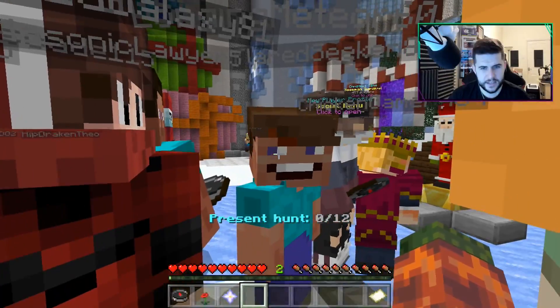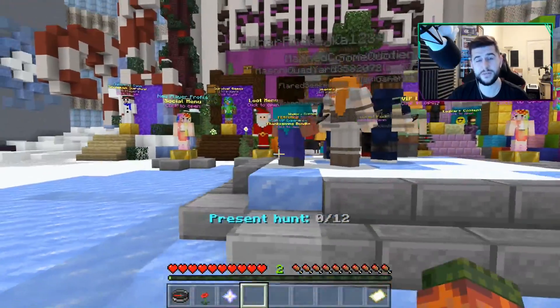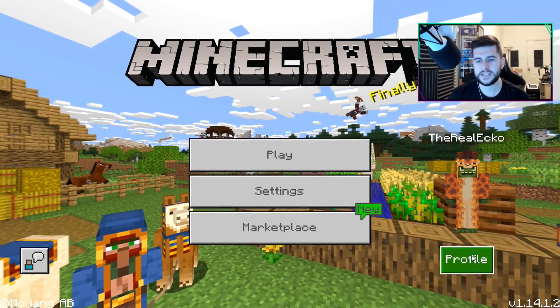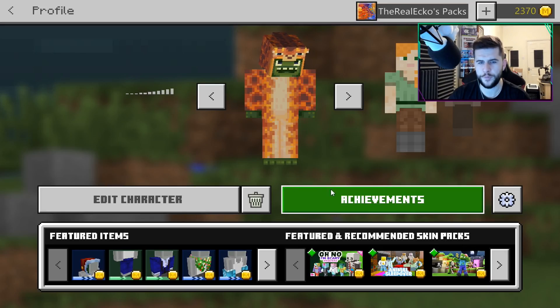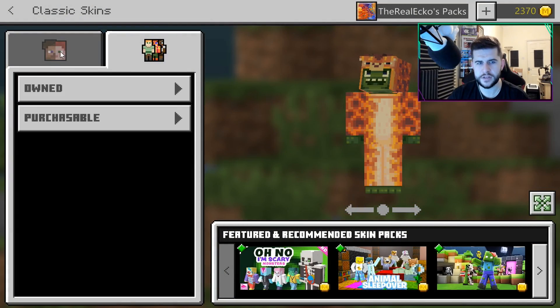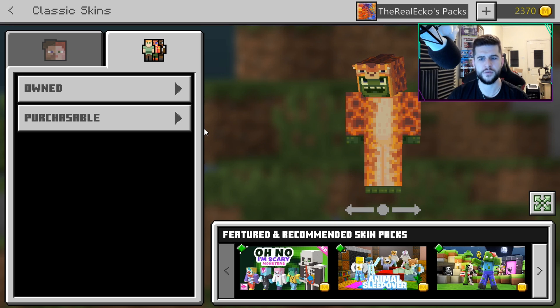Yep, there's creepy luck and Steve. So skins load a lot faster — that's all to do just with servers. Another problem I've noticed is you'll probably see that I don't have a cape on my skin. I was in profile trying to edit the skin, and there is no option for me to put a cape on my skin. That also seems to be missing.